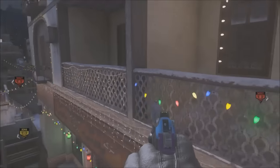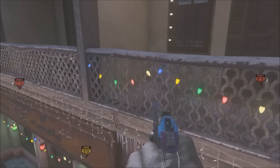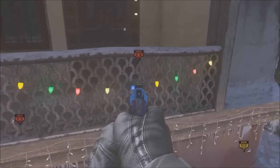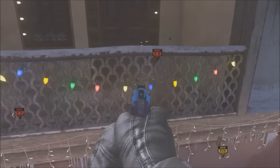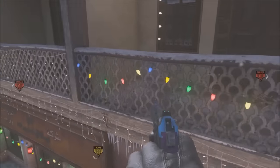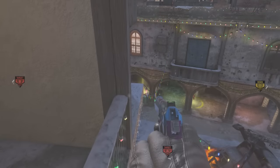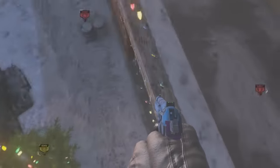These Christmas tree lights that are stranded across this fence — you want to jump in between the third blue light down on the railing and the yellow light that's next to it. It's a very small little lip here, but once you jump on that correctly, you can actually then jump on top of this Christmas tree.